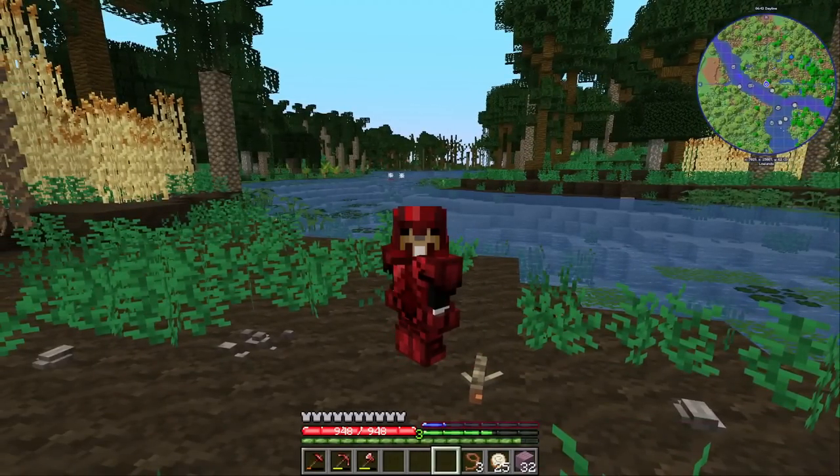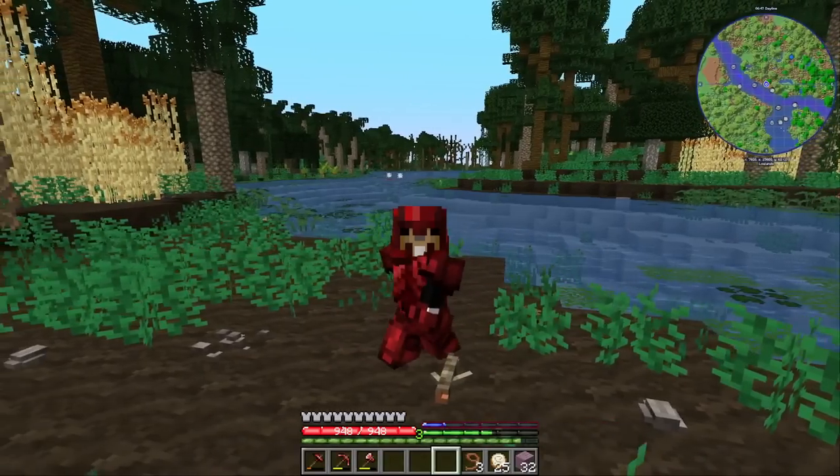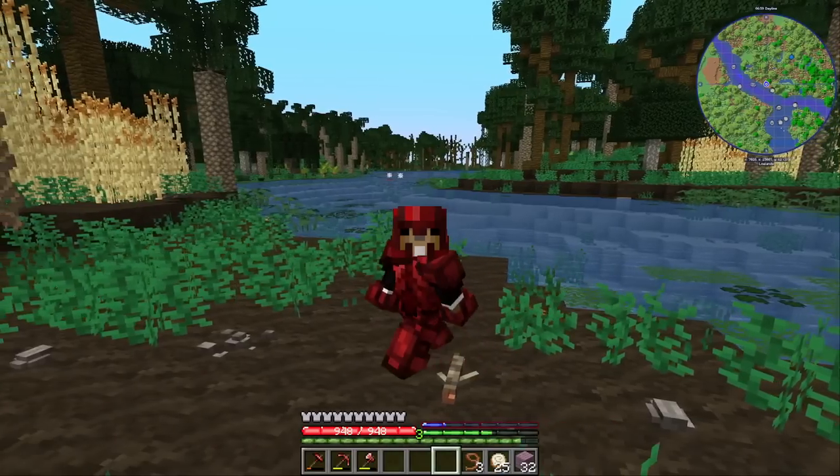Along the way there's a lot of jungle and plains in between, so I want to keep an eye out for ocelots. In case I come across one, I'm definitely going to use the boat and try to trap the ocelot so we can tame it before it can despawn. Hopefully that actually works out.